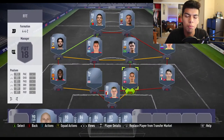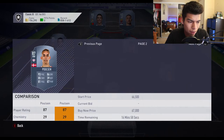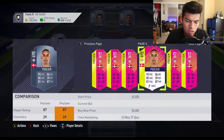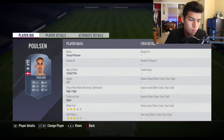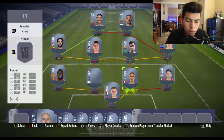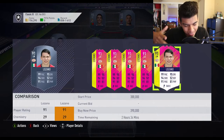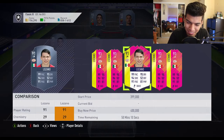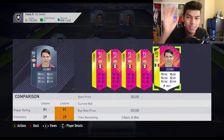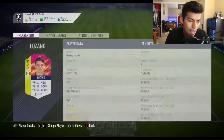Poulsen is not a great card honestly — just pace and physicality, he's very tall, but three-star/three-star. He earned it for scoring the winning goal against Peru. I'm a bit salty being Peruvian, but Denmark converted their chances so props to them. Then we have Lozano — four-star/four-star, 99 pace, 400,000 coins. We all know what he did: scored the only goal in Mexico's 1-0 win over Germany.